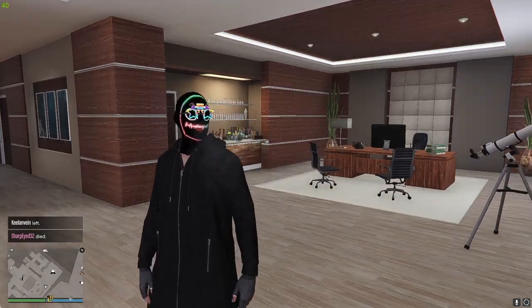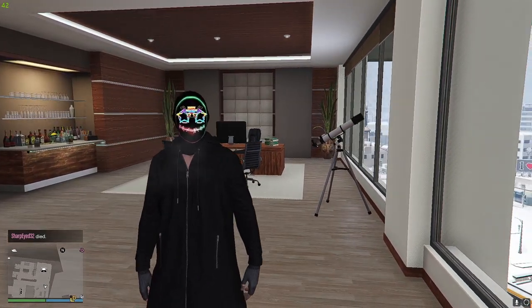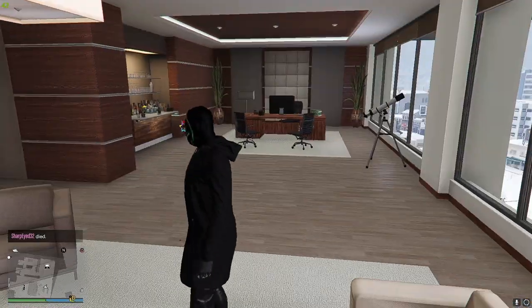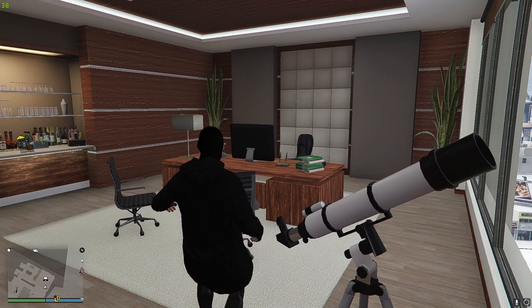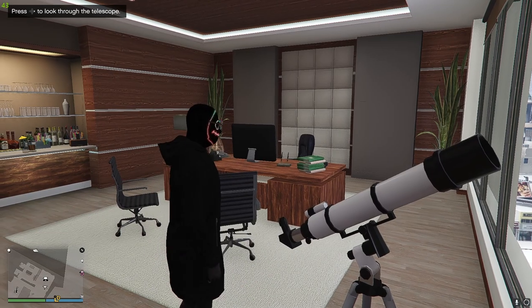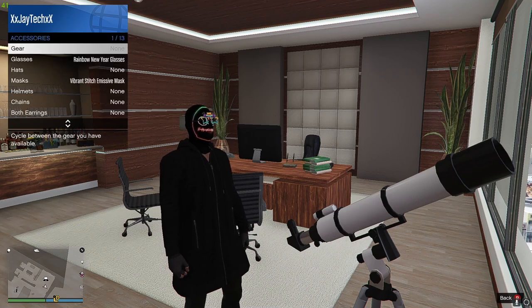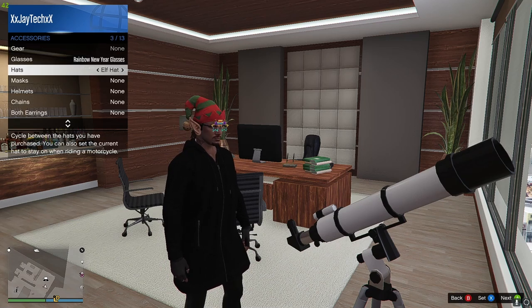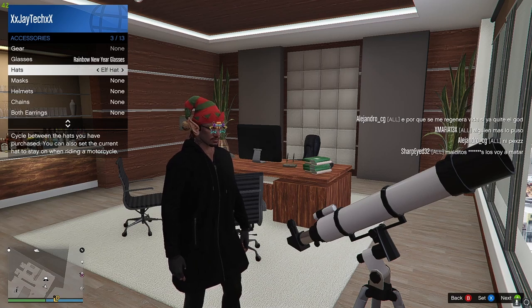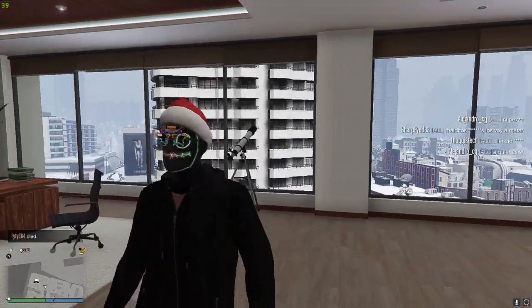If you want to put a hat on, you can do that with the same method. Just run towards the telescope and spam right — if your character looks at it but not through it, you've done it right. Open your interaction menu, go to Style, Accessories, put the hat on that you want. Say I want this Christmas hat, select it, back out.